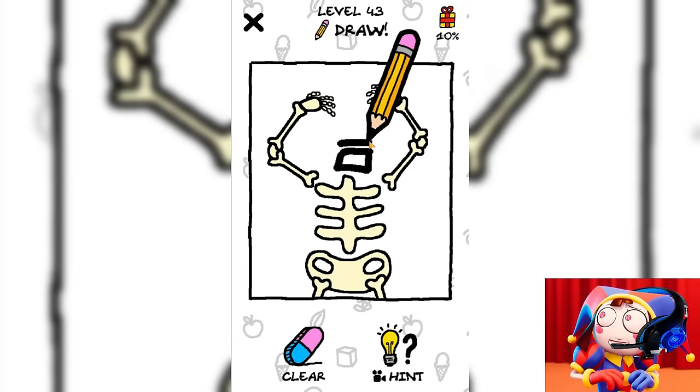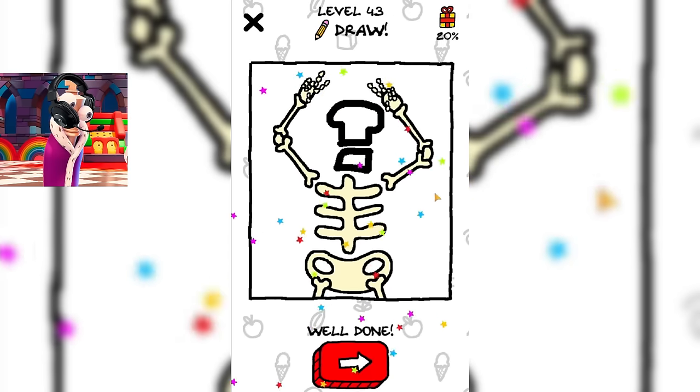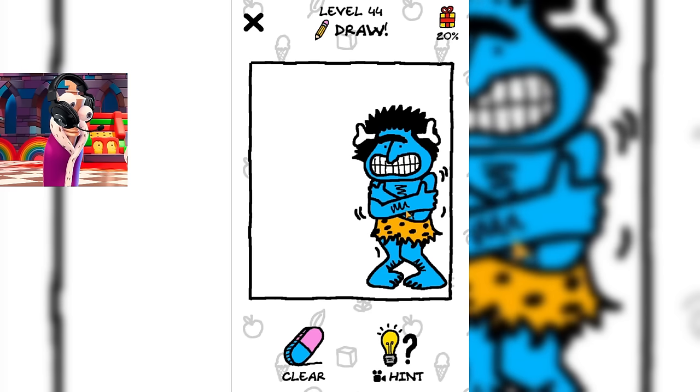How did he even manage to lose her? Are you even sure that you are drawing a skeleton skull? It looks more like some kind of champignon over a square or something like that. The main thing is that the game counted this for us as a correct answer.